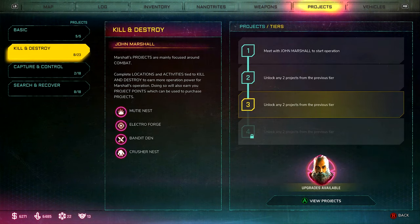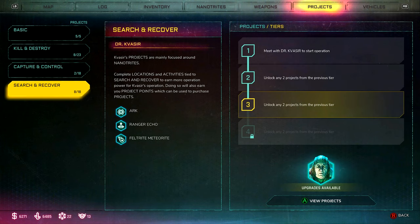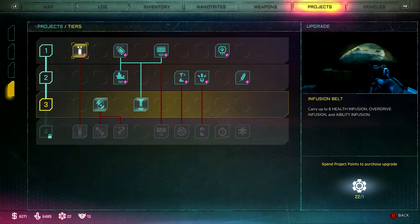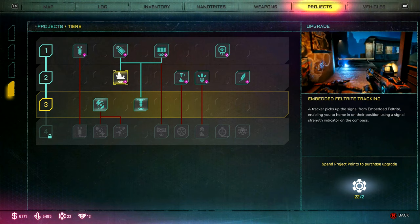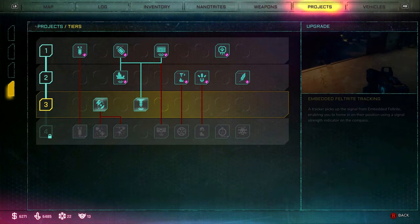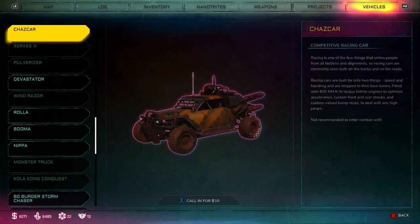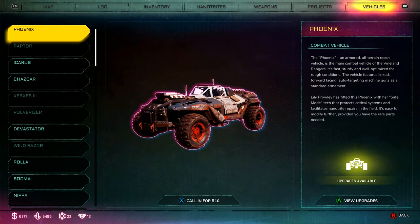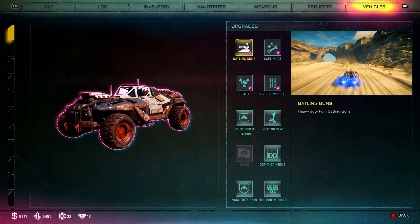The projects tab lets you upgrade less-specific things via the three character projects: John Marshall's projects focus on combat, Lucum Hagar's on engineering, and Dr. Kvasir's on nanotrites. To unlock projects you need project points, which you get mostly from clearing areas. Finally, the vehicles tab lets you upgrade Phoenix, inspect your garage, and summon vehicles.